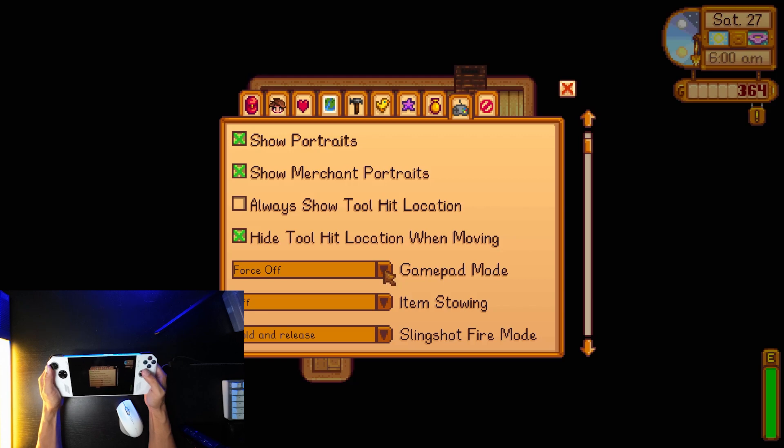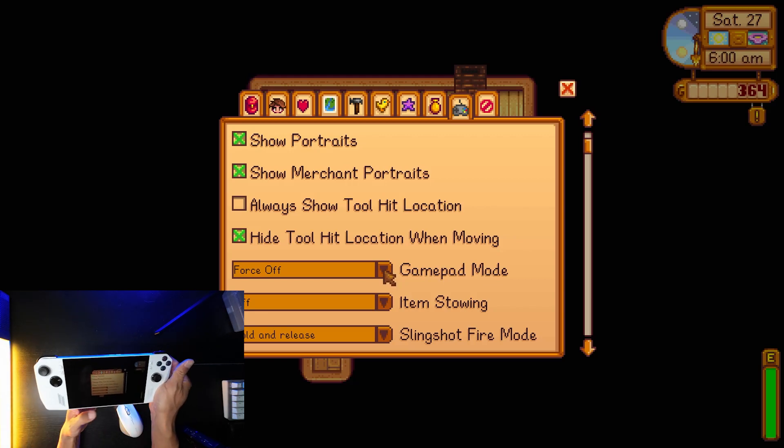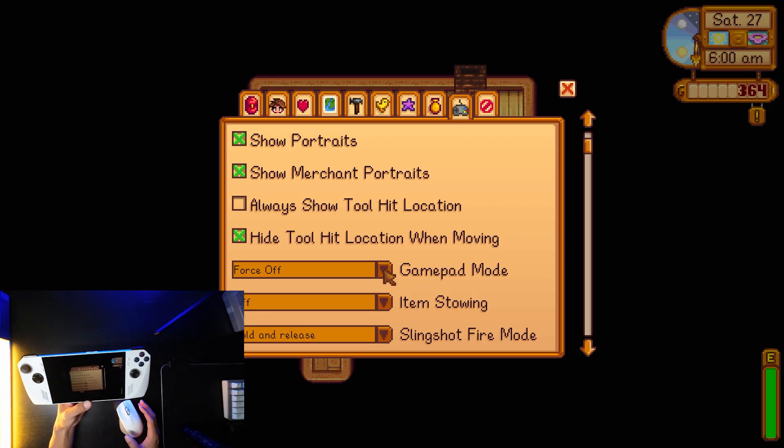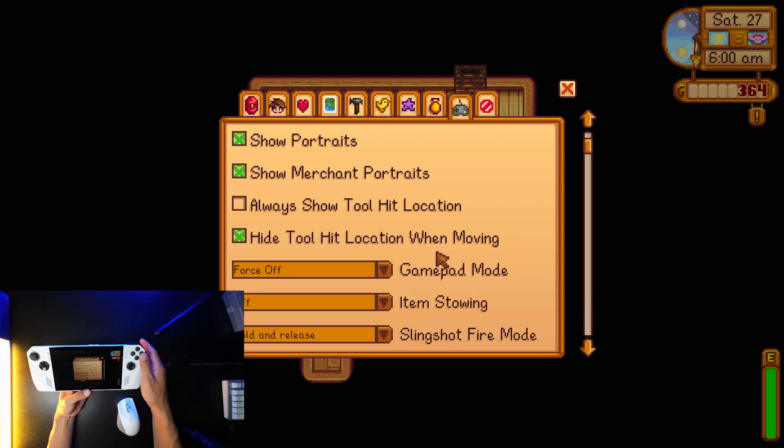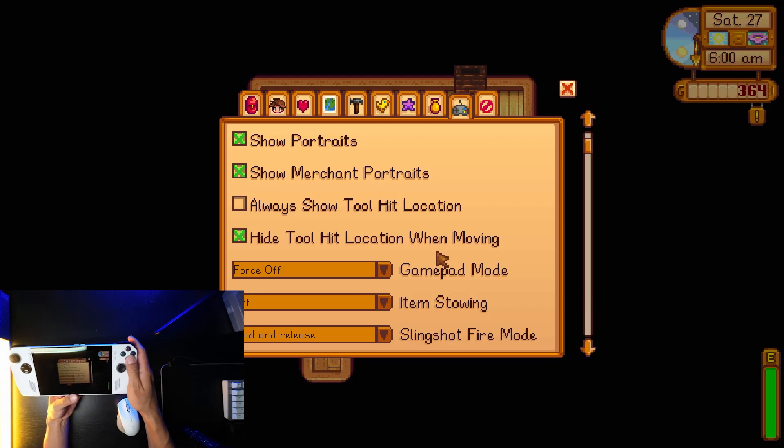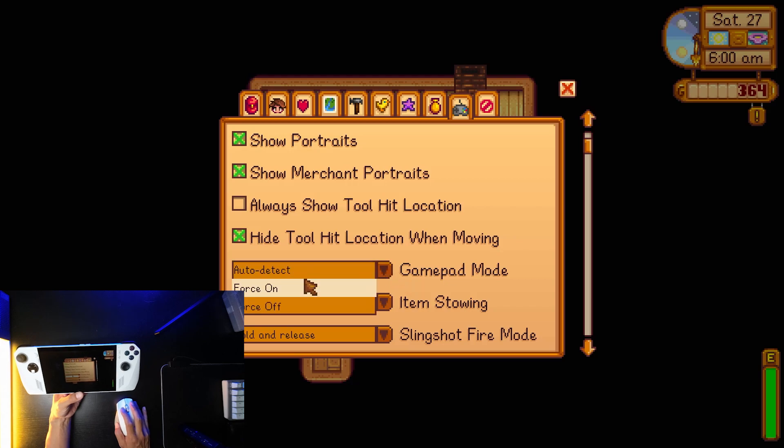If it's set to force off, you're gonna notice that none of the controls work — none of the buttons work. When gamepad mode is set to force off, only a keyboard and mouse will be able to control the screen. So because the controls aren't working, we'll go ahead and use the mouse and select auto detect.